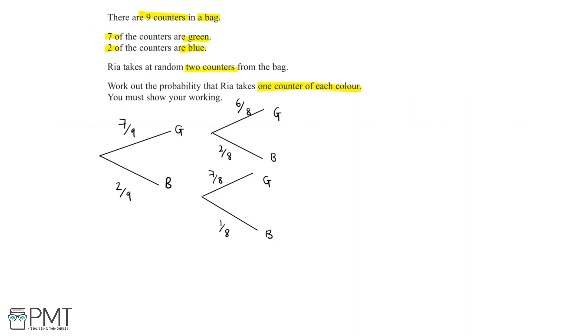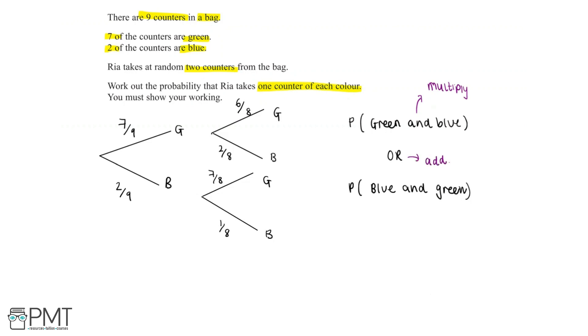The probability that Rhea takes 1 counter of each colour means she takes either green and blue, or blue and green. The general rule is that 'and' means multiply and 'or' means add. The probability of green and blue equals 7 over 9 multiplied by 2 over 8, which simplifies to 14 over 72.